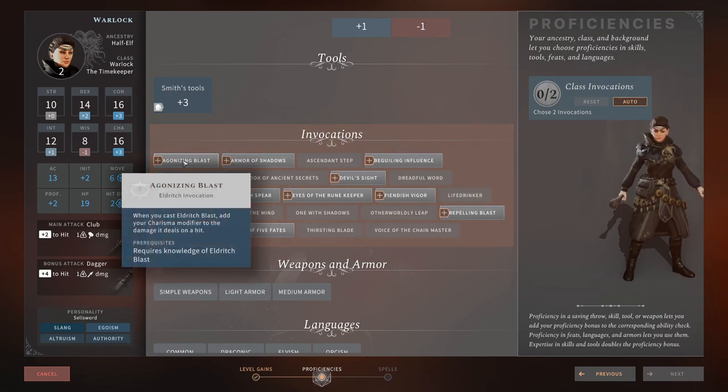Agonizing Blast — when you cast Eldritch Blast, add your Charisma modifier to the damage it deals on a hit. It increases your damage on your main attack that you'll be using throughout the whole game. Why wouldn't you want to buff it up to do as much damage as possible? This is probably a 10 out of 5 for me — an absolute no-brainer pick. Really, really strong and powerful.